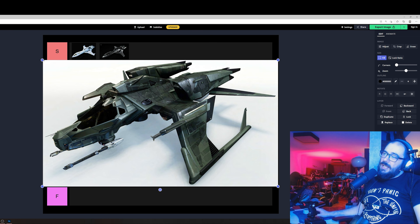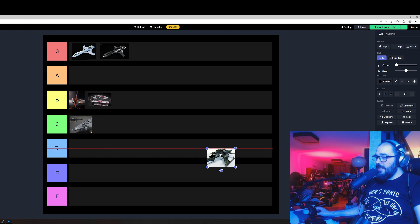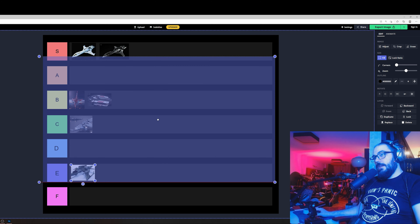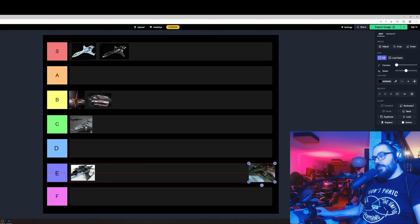Mustang Delta — it's too big. It is maneuverable, pretty good maneuverability-wise, but it's just too big. I'm gonna be generous and put it in E tier.